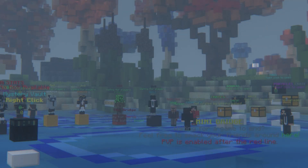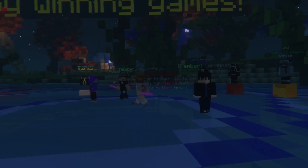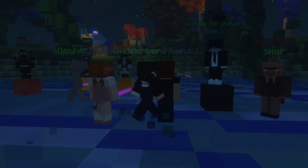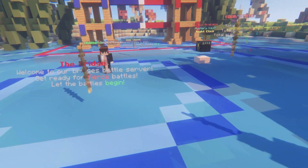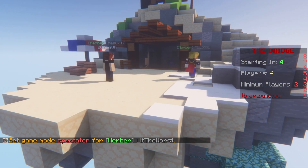Joining an arena is pretty easy too. Once you're ready to join a PvP match, navigate to the various NPCs standing on colored blocks. Some of them have 4v4, 2v2, and the names of maps. Just right-click any NPC, and that'll send you to the matching arena. Whether the theme is pirates, a festival, and more.